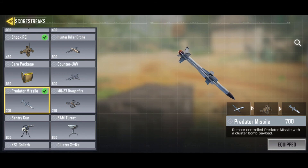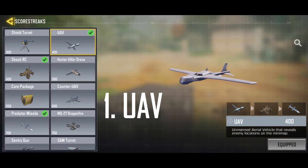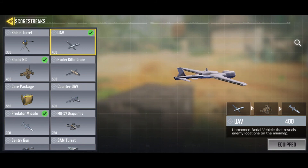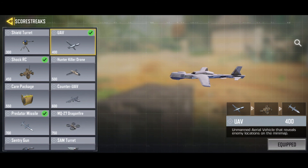Number one is the UAV. Equip this in every score streak loadout if you're trying to play seriously, because it gives you information — it shows where enemies are on the minimap, as long as they don't have Ghost or you're not blocked by an enemy Counter-UAV. It's not as strong as before; it used to track enemies in real time but now updates every few seconds showing last known position. Still, it's really useful for knowing the general area of enemies.